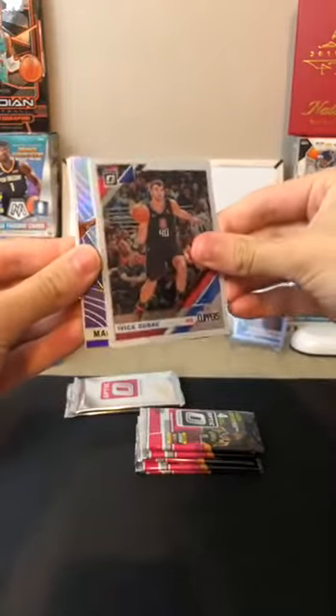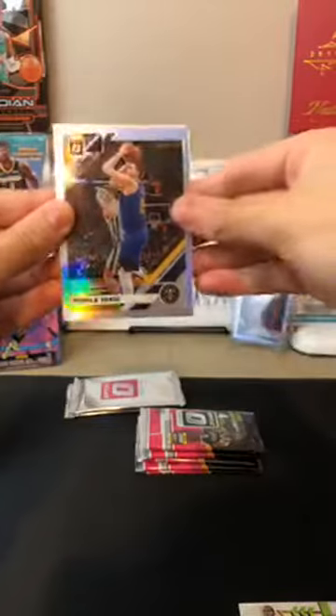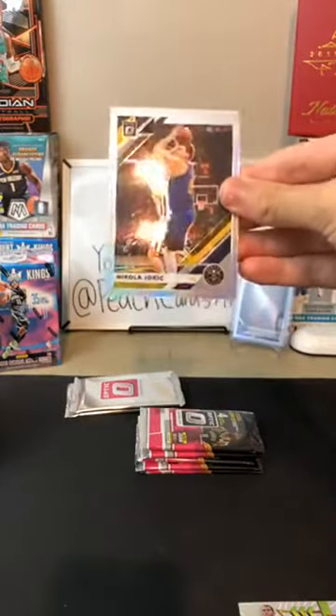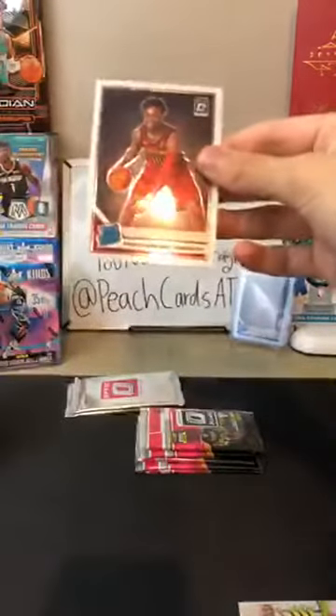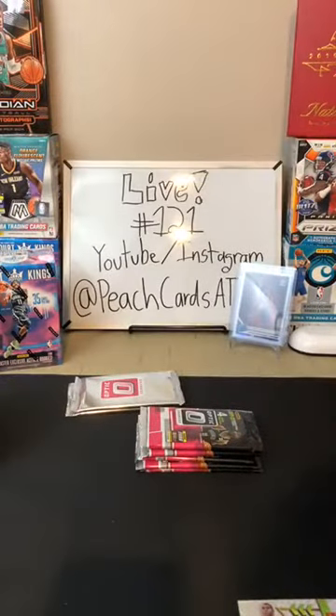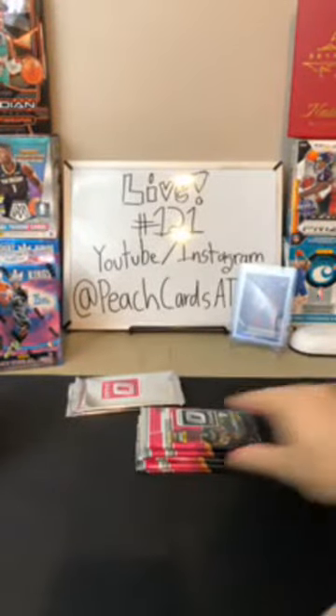Magic Johnson Express Lane holo for the Lakers — nice one. Then a Nikola Jokic holo for the Nuggets. Two holos in one pack — that's wild. That's a nice card for the Nuggets. And then a Darius Garland for the Cavaliers — nice rookie for the Cavs. Nice holo Magic and a holo Jokic — pretty good.